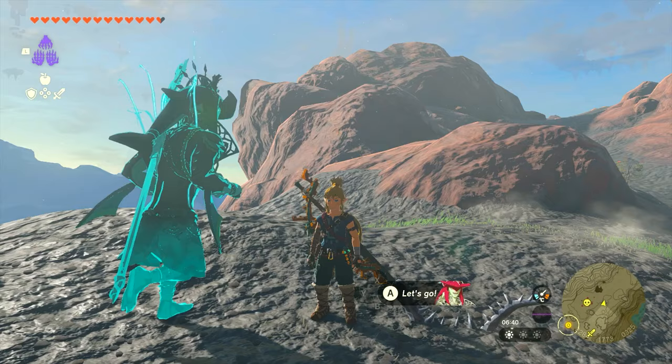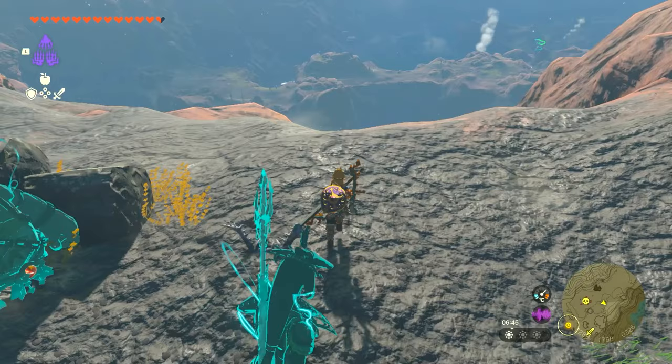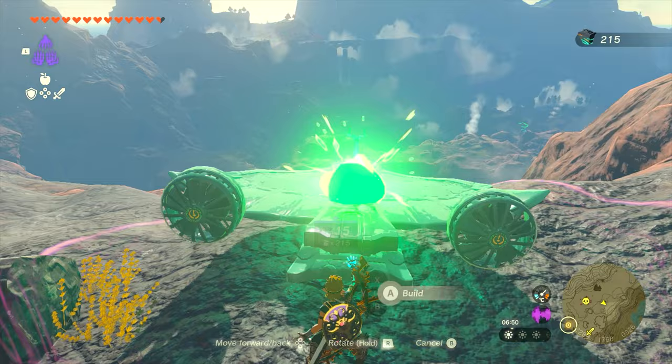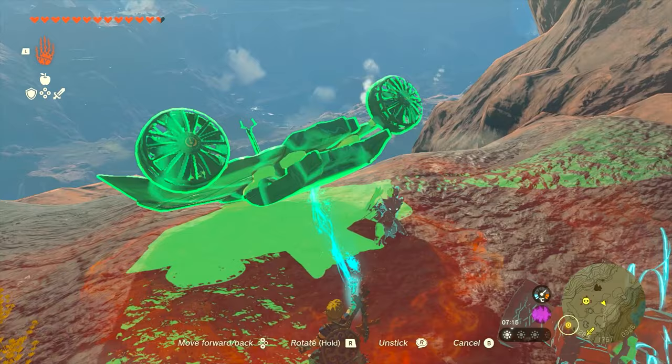I'm going to show you how to use it in the overworld. I have zero materials here — if I did, it wouldn't cost me anything as long as I had those pieces. But if I want to build a wing and a plane with the stuff here, you can see it's going to cost me 15 Zonaite to actually construct this. Once you do this, it will charge you and you have the device — you'll see it's all glowing green. This means if you detach anything, it will be destroyed; it's not something you can replace, fix, or change.